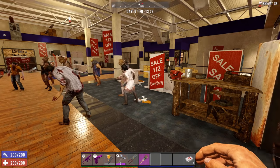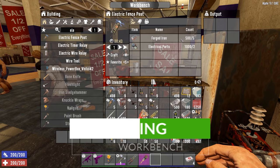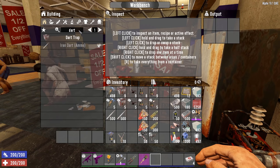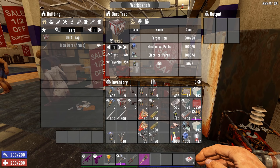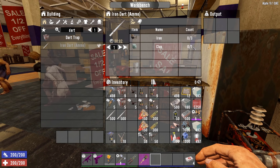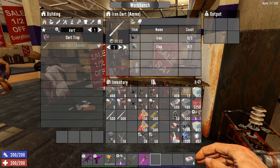Once you have the skill unlocked through a schematic, go to your workbench. Electric fence posts are really simple — just forged iron and electrical parts. Every base should have them. The dart trap needs forged iron, mechanical parts, electrical parts, and some oil. It also requires iron darts, which take three iron and one clay. They're not that expensive, though early on keeping the iron stock can be a little difficult.